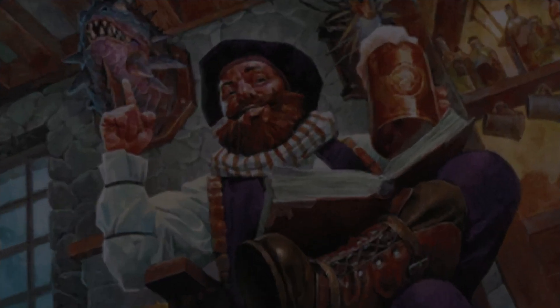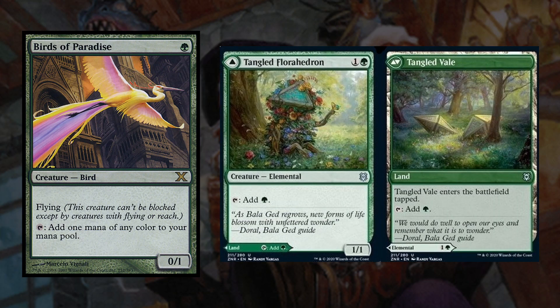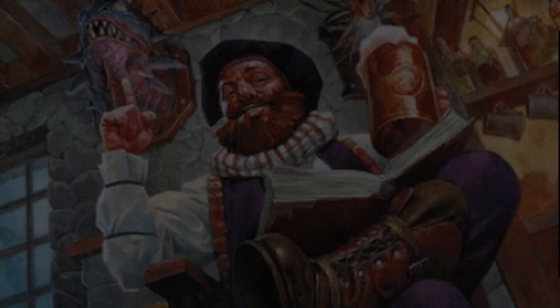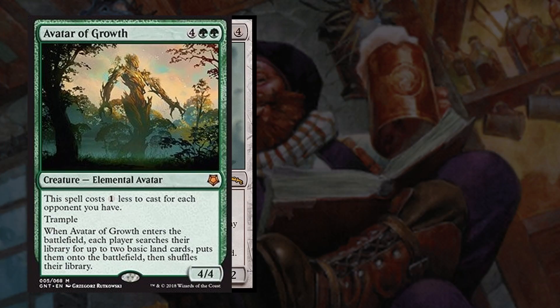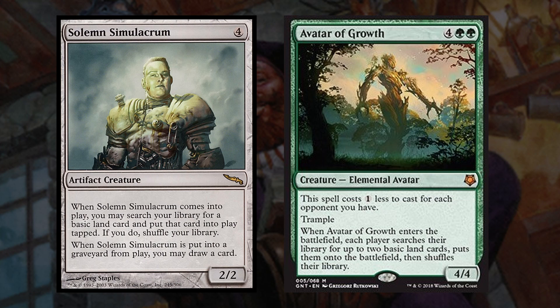The second category every commander deck needs to perform consistently is ramp. To start this category off we have 2 mana dorks with Birds of Paradise and Tangled Florahedron, which also has the utility of being played as a land if we need it. Then we have Sakura-Tribe Elder and Dawn Treader Elk, both of which you can sacrifice to search your library for a basic land and put it into play. Next up we have Solemn Simulacrum and Avatar of Growth. Solemn Simulacrum lets you get a land when it comes into play and then draws you a card when it dies. Avatar of Growth lets every player search their library for 2 basics and put them into play. Some people might not like this symmetrical effect as it helps all of our opponents, but we are a big mana format and I personally think games are more fun when everyone's deck has the mana to do what it wants to, so I have no problems running a group hug card like this that will ramp everyone by 4 lands if Volo is out.